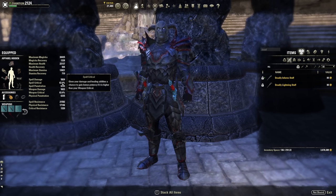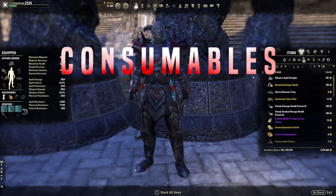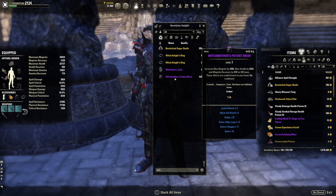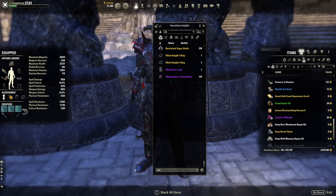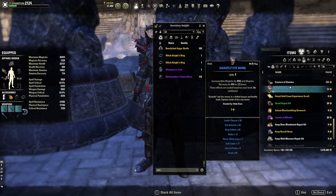For consumables, Clockwork Citrus Filet is expensive but gives max health, magicka recovery, and max magicka — everything you need. The cheaper alternative is Witchmother's Potent Brew, giving less of each but very cheap as a substitute. If you want to parse on a dummy, Ghastly Eye Bowl increases max magicka and gives tons of magicka recovery but no health, putting you around 18,000 health — use at your own risk.